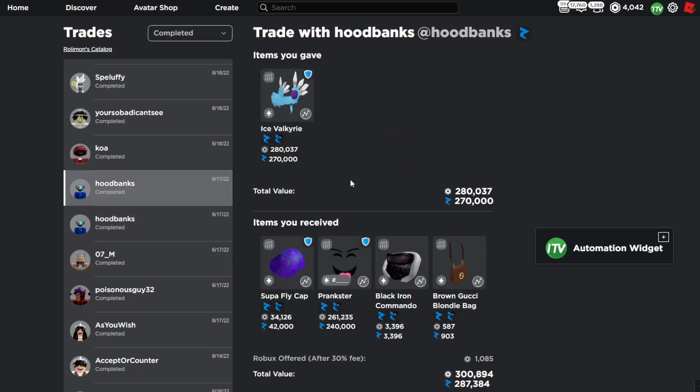The next trade is a downgrade on my Ice Valkyrie. I gave the Ice Valkyrie for the Super Fly Cap, Prankster, Black Iron Commando, and the Gucci Bag — a 10k overpay at the time and now like a 17k overpay. This was definitely a nice trade because I got the Prankster, which actually rose 10k since, and Prankster should keep rising. Ice Valk is doing a little bit better now though, but it's definitely a nice win.